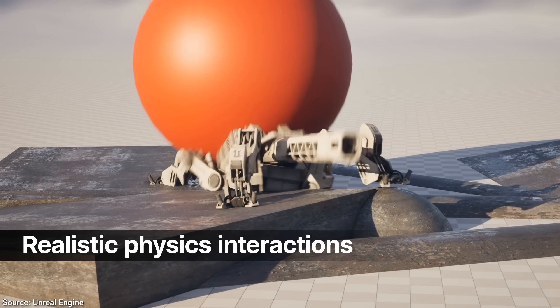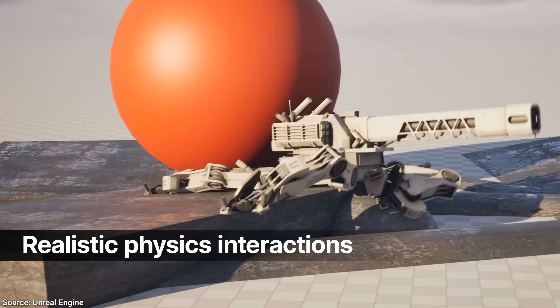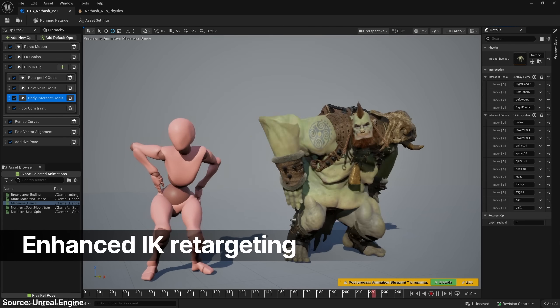Three: more realistic physics interactions for characters. You can feel like a real computer graphics researcher and do perturbation tests. Once again, just thinking that all this is free for most people and projects — goodness!